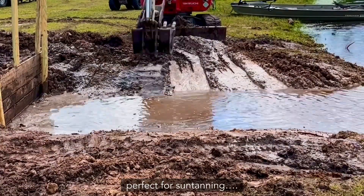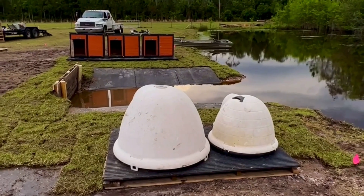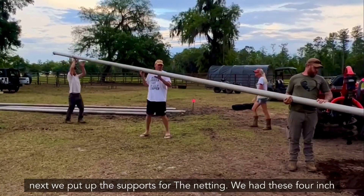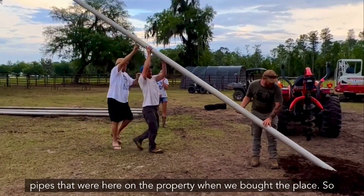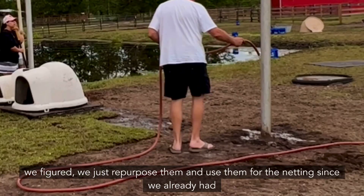Now that we have our little cove built with our seawall, we're going to smooth out the edges, make it all nice and flat, and lay down rubber mats to make a nice shallow wading area for our injured and special needs ducks — it'll also be perfect for sunbathing. Next, we put up the supports for the netting. We had these four-inch pipes already on the property when we bought the place, so we just repurposed them for the netting.